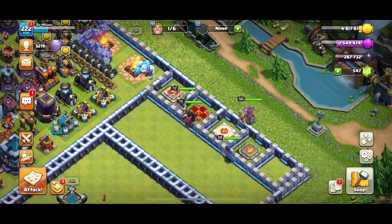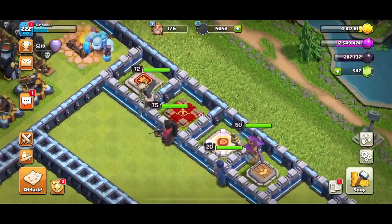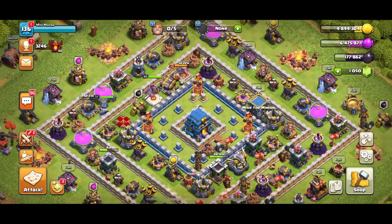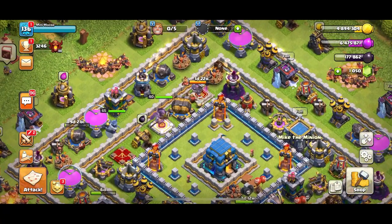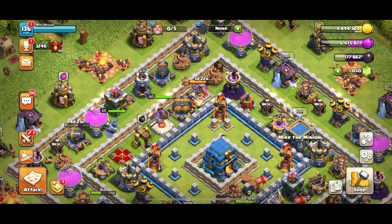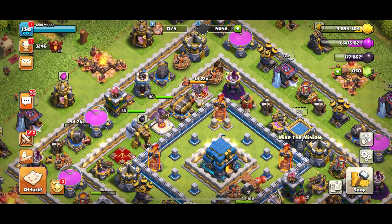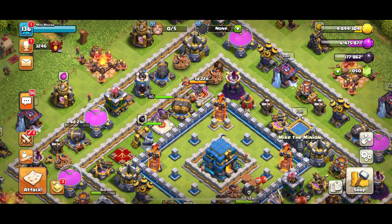I've got two almost max Town Hall 13 bases with level 75 Queens, level 70 plus Kings, and max Royal Champions. I've also been leveling up my Town Hall 12 base using the same strategy to level up all of my heroes and it's worked perfectly. It's so easy and convenient — I need to share this with you. I'm not going to over-complicate it. I'll show you the army and a few replays, and that's it. You don't even need your heroes for this army.